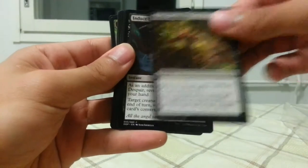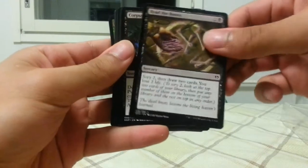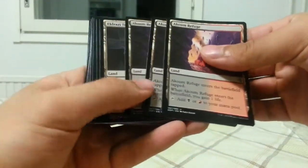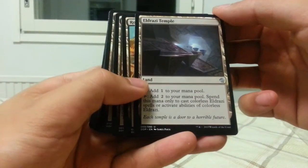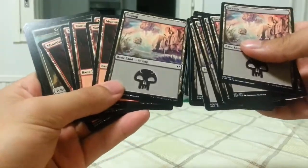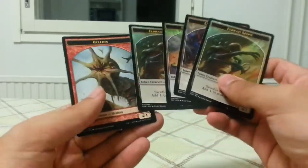Smother, Marsh Casualties, Induce Despair, Read the Bones, Corpse Hatch, Crypt of Agadeem, Eldrazi Temple, Rocky Tar Pit, and Swamps and Mountains. Really interesting artwork. And here are the Eldrazi spawn tokens and a Hellion token.